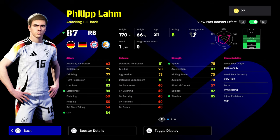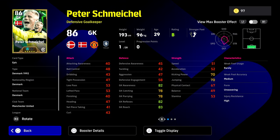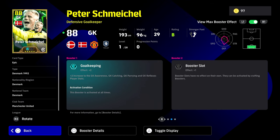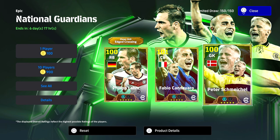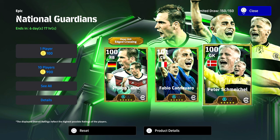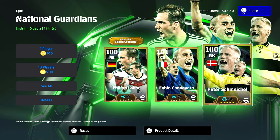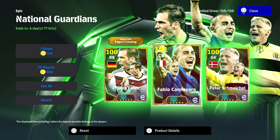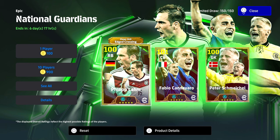We're getting to the stage now where I think you're going to be spinning for these players more out of a nostalgic factor. Literally every single one of these players, with the booster slot you're able to craft, with the skills and stats, is going to be 100-plus. Cannavaro is going to go about 104, 105 overall with the manager boost — which is just crazy. We're eventually going to have to get like 108, 109, 110 rated cards down the line.